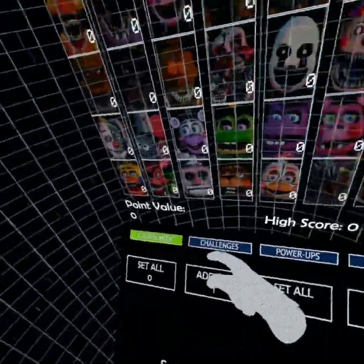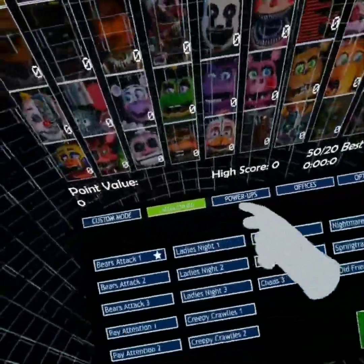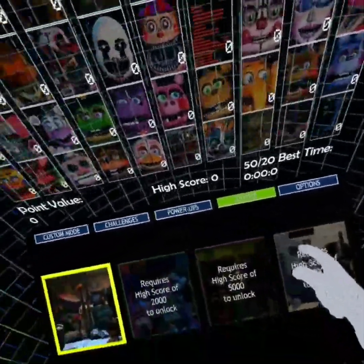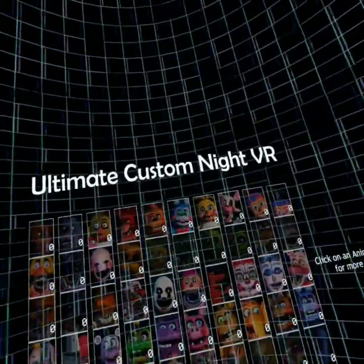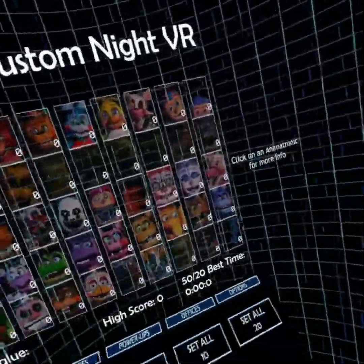So this is basically just normal Ultimate Custom Night. There's custom mode, challenges, Bears Attack — how did I beat this? — power ups, offices, and options. But you guys know what I'm thinking: I'm thinking to set all the animatronics on 20 for the first time, just to see what would happen.